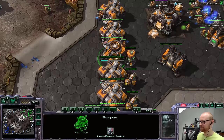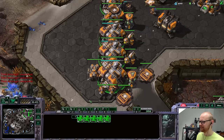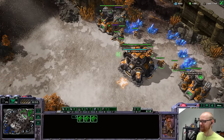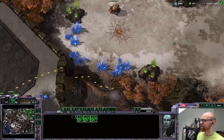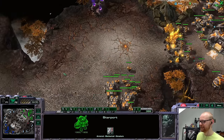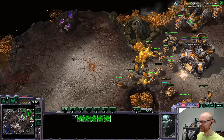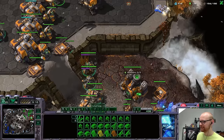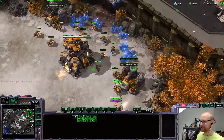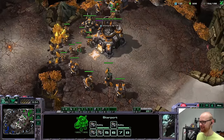Oh no — my tactic failed because of my challenge! If you realize what I was going to do, I'll give you five internet points. That mineral patch had so few resources left, and I was going to drop two mules to mine it out so my cyclones could pass and run into his main. That would have been such a cool play — but I'm not allowed to drop mules. I can't believe even in this challenge my brain is thinking of crazy plays within the challenge.